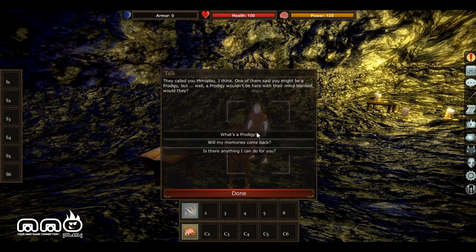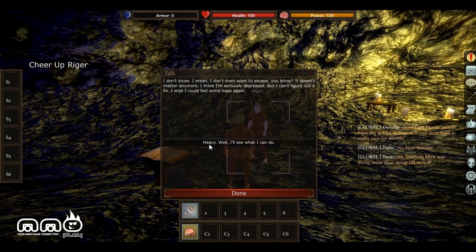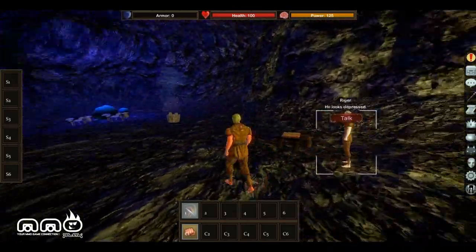We could have different talking options with each NPC and build relationships with them depending on what you say. Let's see — who am I? You're called MMO Play. I think one of them said you might be a prodigy. My memory's coming back? No, they stole them from your head — same as mine, they'll never come back. That doesn't sound too great. Is there anything I could do for you? I don't even want to escape. It doesn't matter anymore — I think I'm seriously depressed, I can't figure out a fix. I wish I could feel some hope again. Maybe I'll see what I can do.